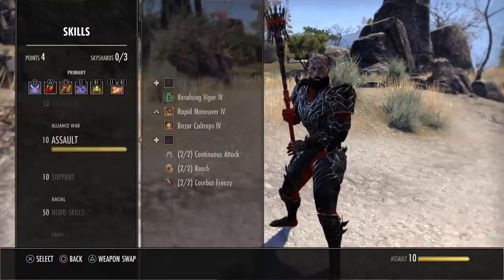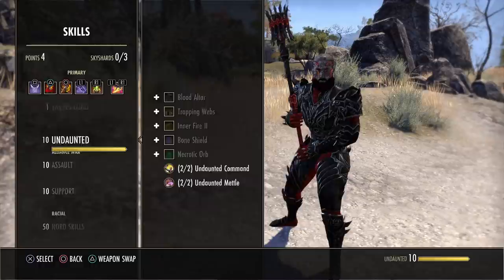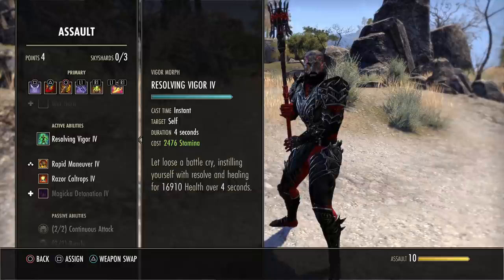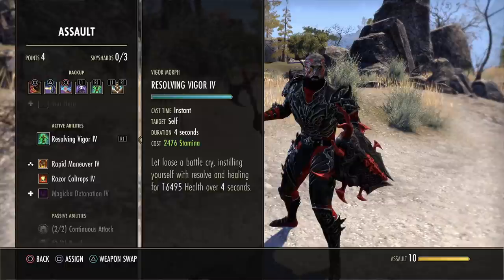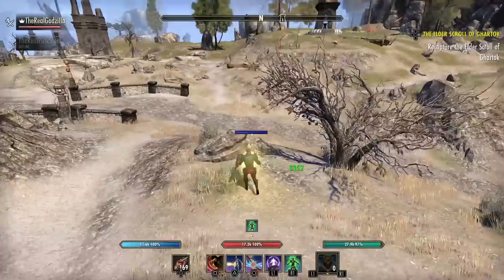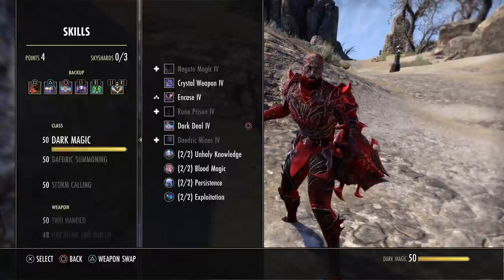For Assault and Support lines in Cyrodiil, talk to an NPC to unlock them. Get Resolving Vigor as soon as possible — it's your main over-time heal and will make your life much easier in PvP. I suggest doing battlegrounds first when starting out. Vigor is an overheal that lasts four seconds; you can use it preemptively to mitigate incoming damage and save your life. Get all the Alliance War passives — Continuous Attack gives extra weapon damage when you use resources and increases recovery by 20%.